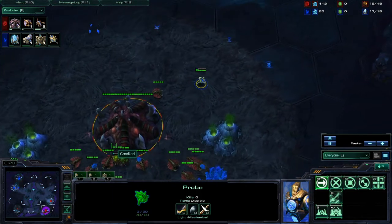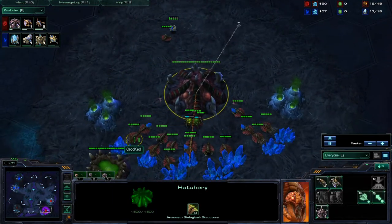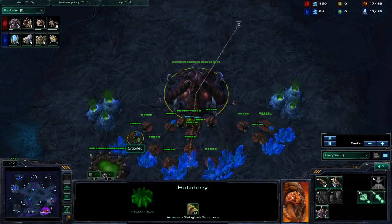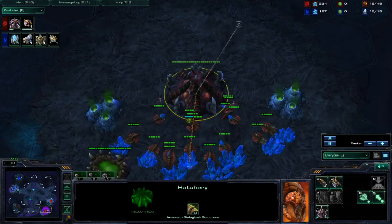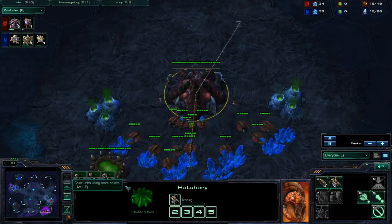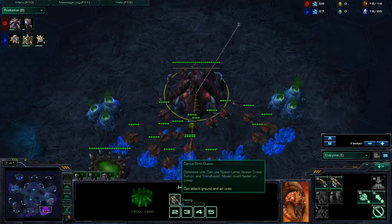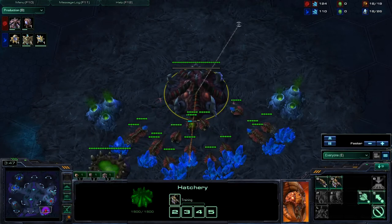We do have a few Zerglings starting right now. No Queen yet despite the spawning pool being up — a little bit of a blunder from our player Crooked, as that extra larva is very useful to have in the early game. Missing the Queen by a little bit can be troublesome. He does get the Queen, but he is supply blocked — so once again, a couple blunders.